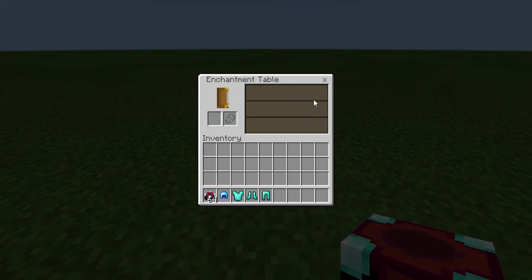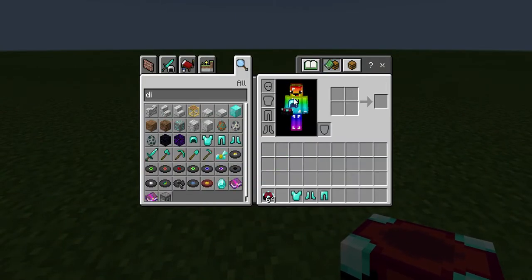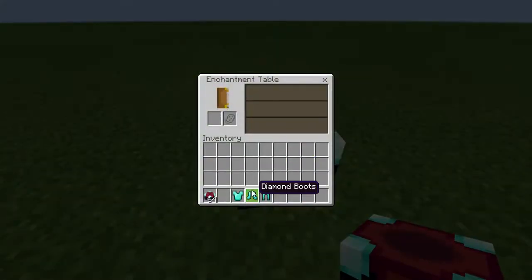So you just got to take it, then you can put it on yourself, and as you can see now it's shiny. So we can just keep on doing it with the same thing, like the diamond chestplate — there, it's now shiny — so we can now wear it.